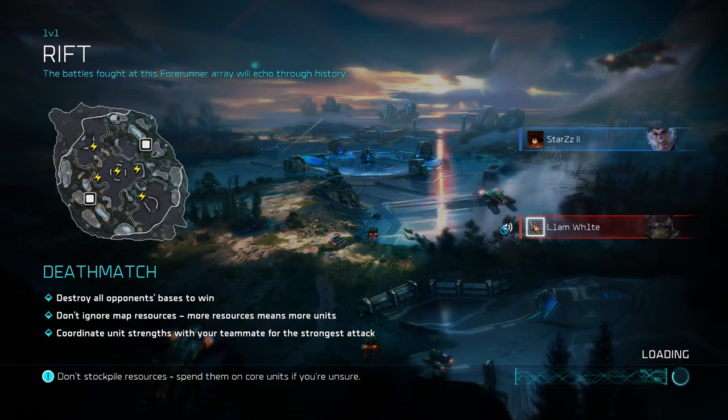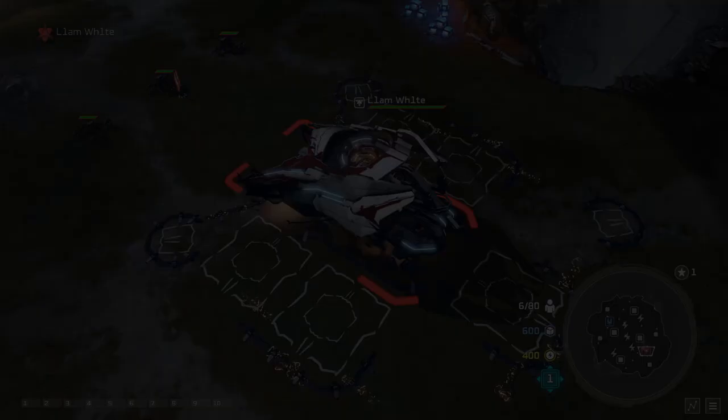We're going down on the first game on Rift. We're going to be playing against Cutter, who is very strong at the moment — probably one of the top five leaders with the recent buffs he got. Pavium is a bit lower on the pecking order, probably around 12th to 14th, so it is going to be a struggle of a match.